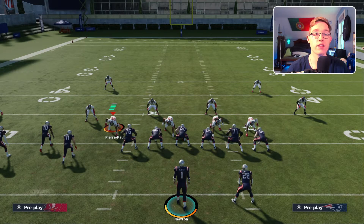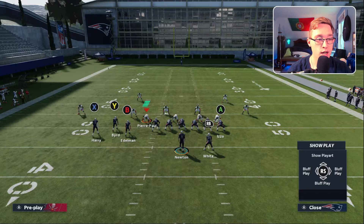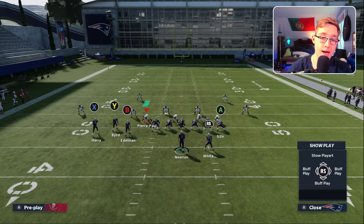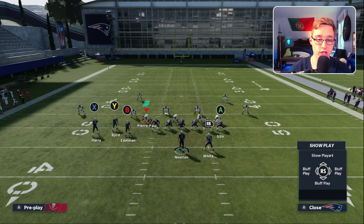One exception is Nickel Normal, where both safeties may go high, but there are other tells for that. Now if you're running Bunch Tight End, take a look at how the cornerbacks are lined up. On the left side, one cornerback is outside the numbers near the 40-50 yard line, and one player is inside the numbers. That automatically tells us this is a Cover 2 Zone defense. Also, we can confirm this is Big Nickel Over G because there are four down defensive linemen and one slot player.